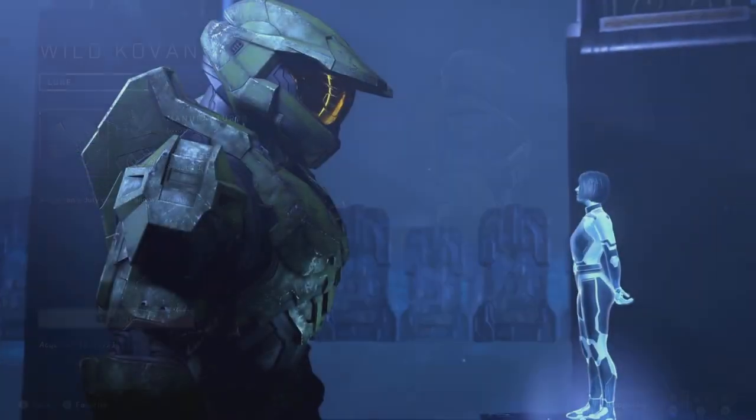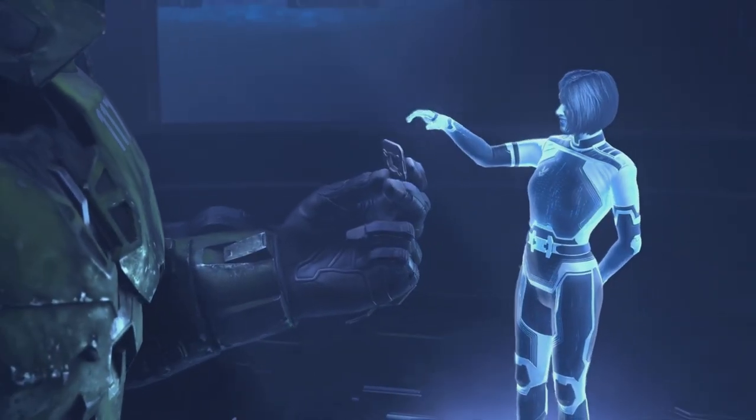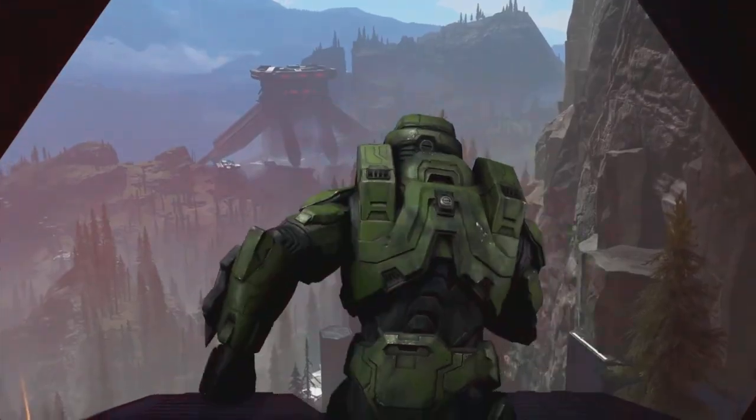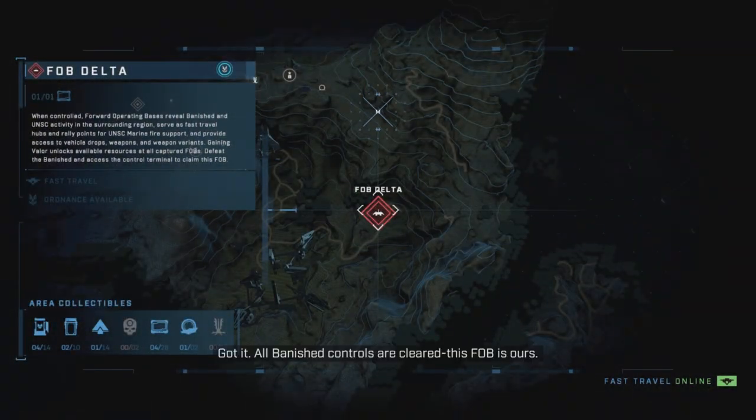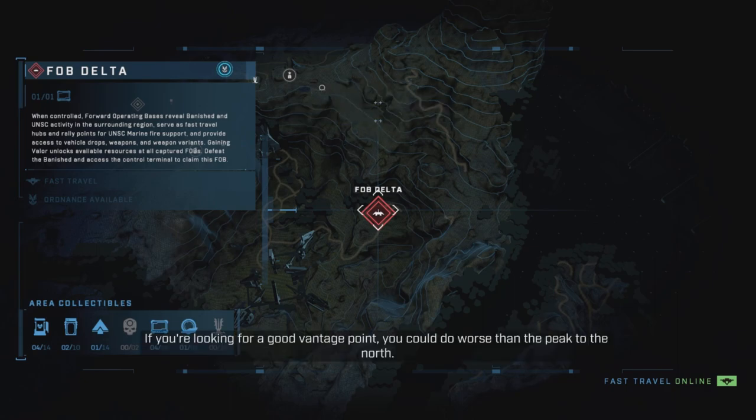Without further ado, ladies and gentlemen, let's get started with the video. Now, of course, when it comes to the campaign and these armor lockers, you're going to have to first unlock yourself a base. This one is going to be the FOB Delta.